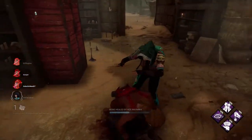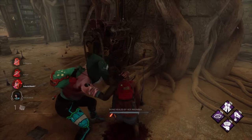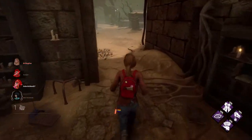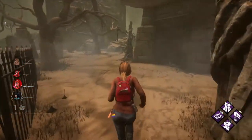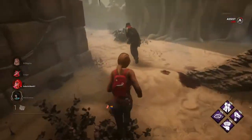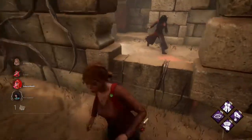So, three injuries — this is where it gets a little bit more dangerous, because we could start going down pretty quickly if we're not paying attention. And that's the only thing about playing killer: never give up, because you never know when you can snowball the game into a win. You could have one hook with all the gates open and you'll still get a kill. What I'm going to do is try to take aggro from the killer.